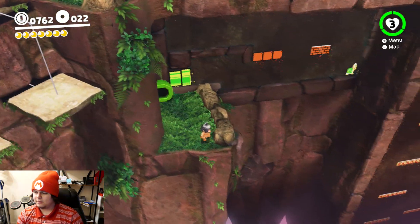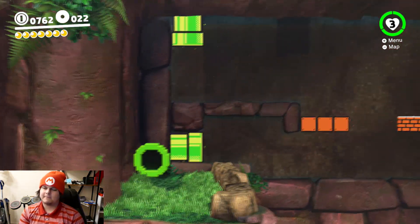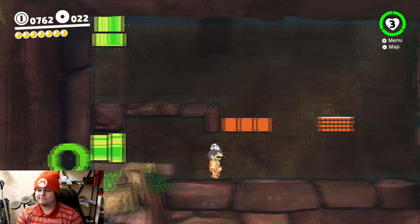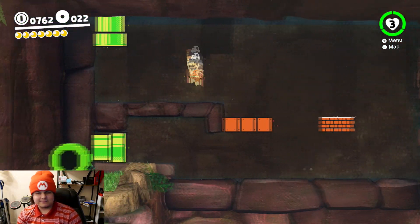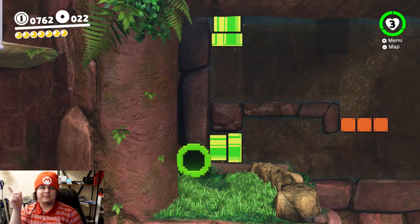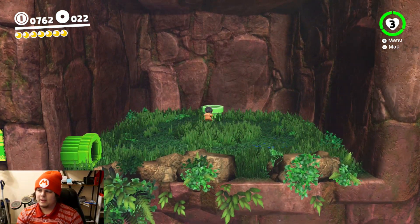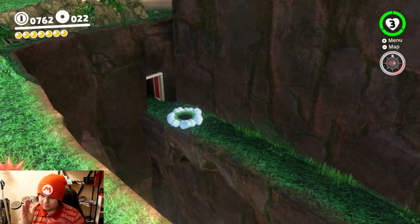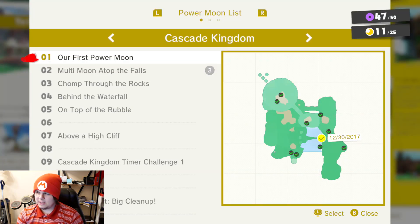Now I don't know how to get out of here. Oh wait, yeah I do! It's the stupid pipe - Braxton's not the brightest! I'm not the brightest! Give me one second, I'll be back up there. Alright, so now we can take this pipe back over to the main section of the Cascade Kingdom. With all of this that we've done, I want to see how many we've unlocked. We have 11 of 25, so we're not even halfway done.